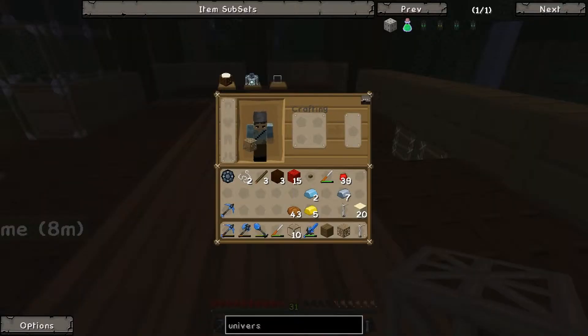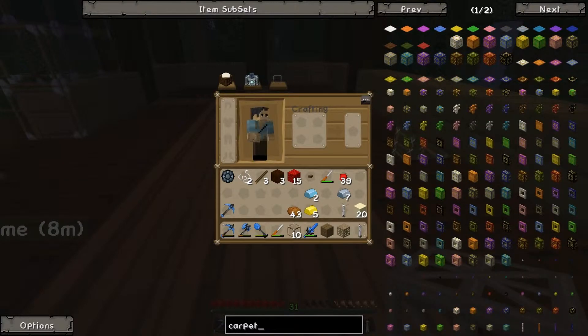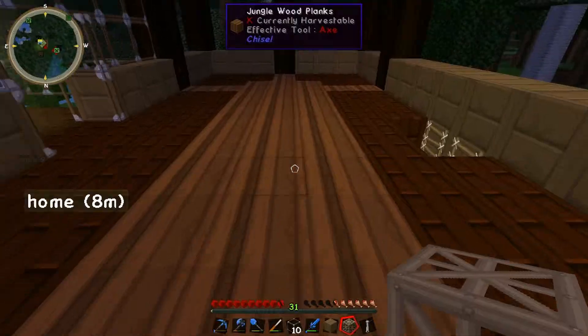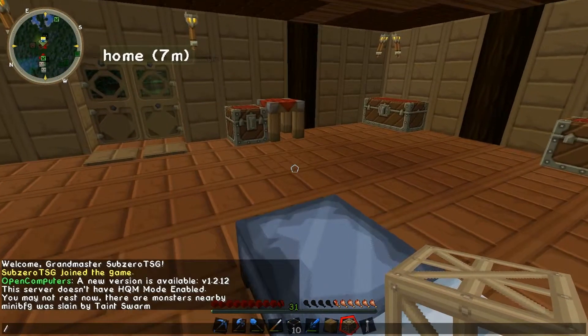I do like the flooring though. I think carpet - what carpets do they have? Carpet test - we have some really cool carpets, chisel carpets and stuff like that, like light green, dark purple, blue and stuff like that. That's quite handy actually, quite nice. So what cable do I have? Cable - why am I looking for cable?